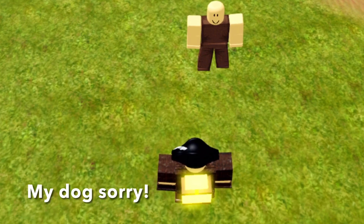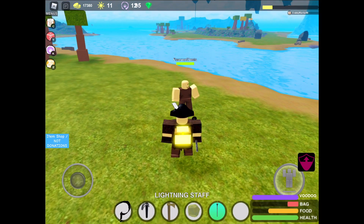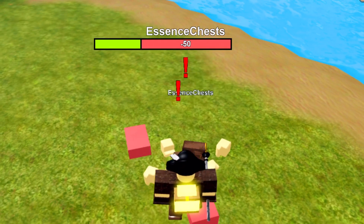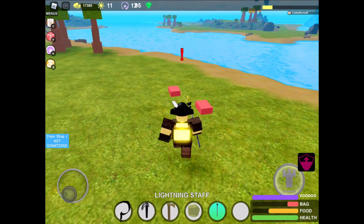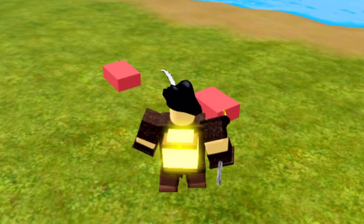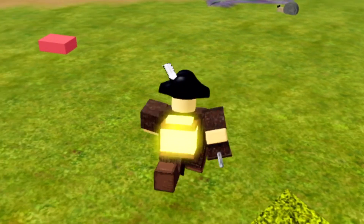Now let's test the lightning staff against no armor at all. I don't know if it's gonna one-shot but we will see. It does one-shot and it said minus 50, so I think this does 150 damage against no armor. Don't be wearing no armor if you see someone with a lightning staff or you'll end up like this.